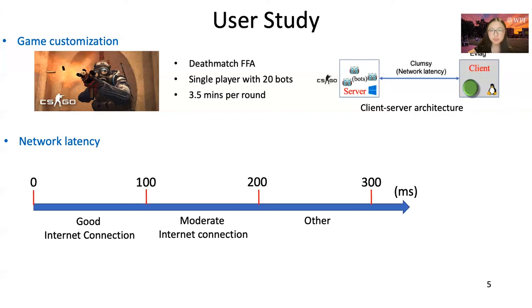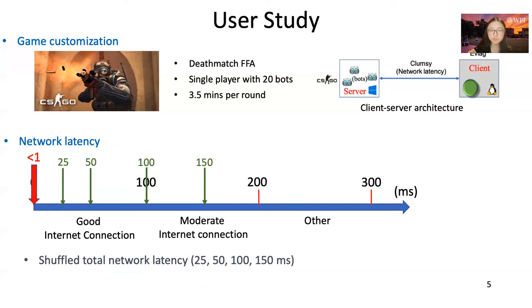Network latency from 0 to 100 milliseconds indicates a good internet connection; 100 to 200 milliseconds indicates moderate; and above that is bad. The base round-trip time for the LAN in the study was less than 1 millisecond, captured by a high-speed camera at 1000 frames per second. There are four shuffled total latency values for the rounds: 25, 50, 100, and 150 milliseconds. After each round, players answered nine questions about their experience and feelings. After completing all games, players filled out a demographic questionnaire.